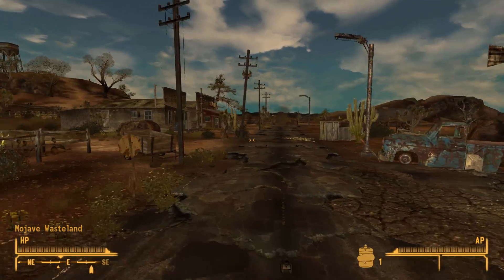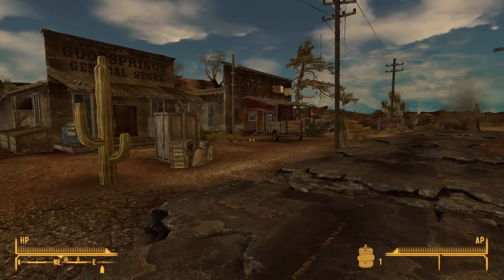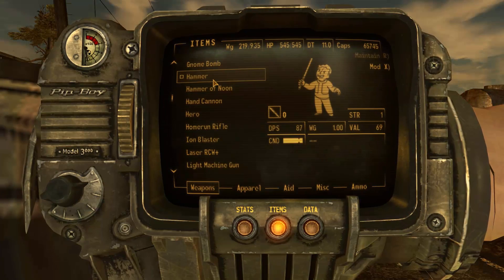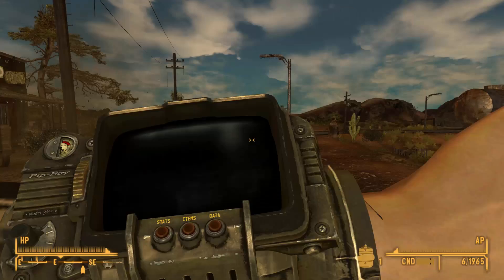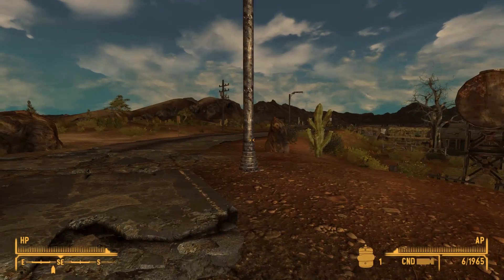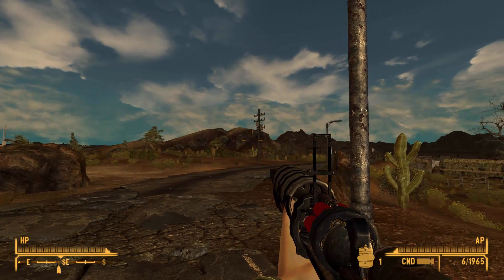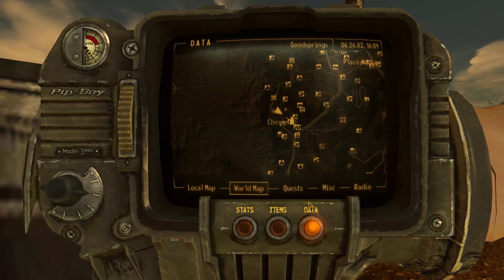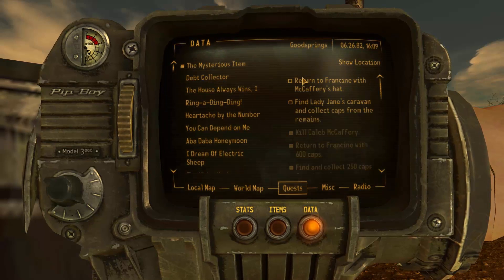For the Buddybot — the new companion that hopefully will fill up our already full roster even more — I will have to go to Goodsprings Cave. It should be somewhere over there. There's even a map marker. And if I'm not mistaken there also should be a quest for it: The Mysterious Item — Explore Goodsprings Cave.